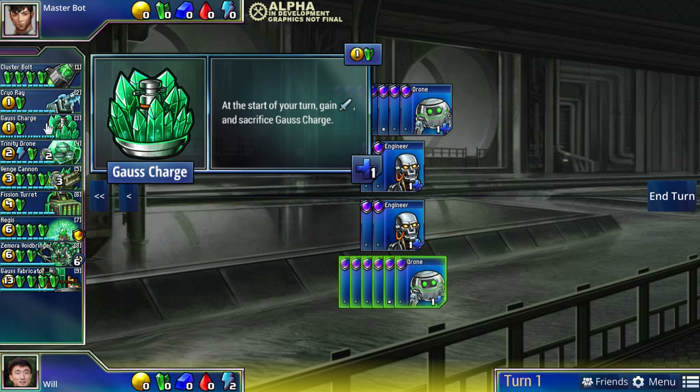Ghost Charge is essentially a one-time attacker that attacks for one - like a little bomb. It's very cheap but you don't get to choose to save it; it must be used as soon as you buy it. Fortunately, the green resource itself is storable, so you can store up a ton of green and buy it on the crucial turn when you actually need to. Compare this to the blue unit Pixie - it's a bit more expensive and can be stored, but crucially the blue resource itself isn't storable.